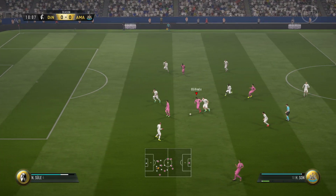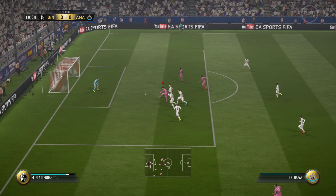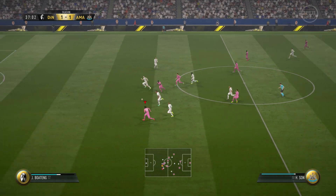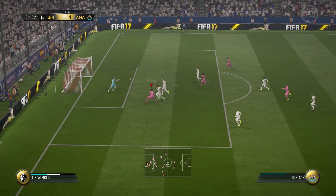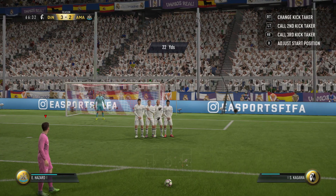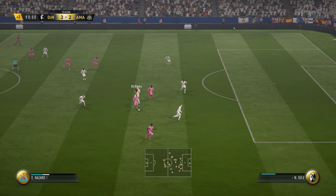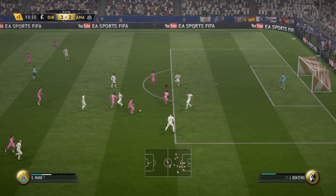If you're just outside the box, have a go at a finesse. But if you're inside the box, do a low driven. His shooting is brilliant — his low drivens, just shown by that one there, are brilliant. So if you're in the box, just do a low driven shot, it's always a goal. If you're just outside or just inside the box, finesses are really good. And there's a little free kick — actually hit the bar with this — but his free kicks seem pretty decent.